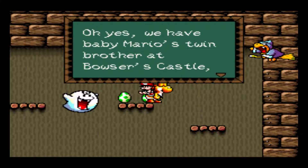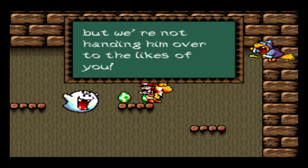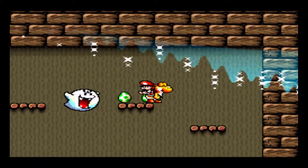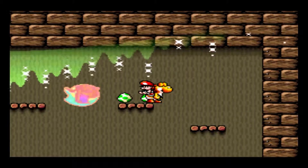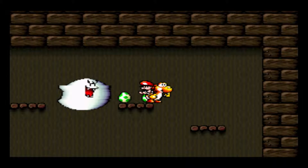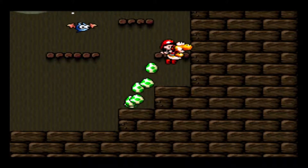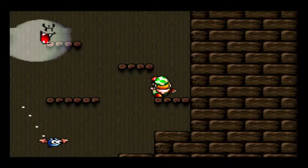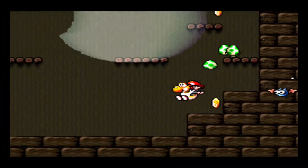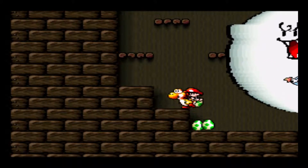Mario's twin brother at Bowser's castle. But we're not handing him over to the likes of you. I wouldn't hand him over to a yellow Yoshi, either. I heard they steal. That is Yoshi-ist. We do not appreciate Yoshi-ist comments in this stream. Why shoot at the wall? You can't look at him — he disappears when you're looking at him. You know, you can't look at him. He's a boo.